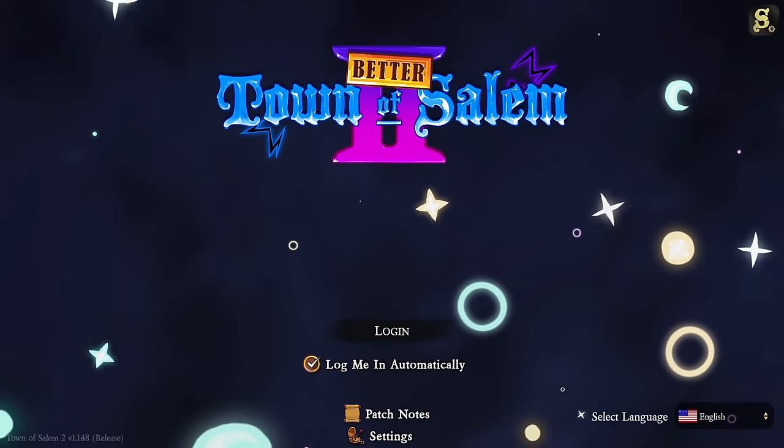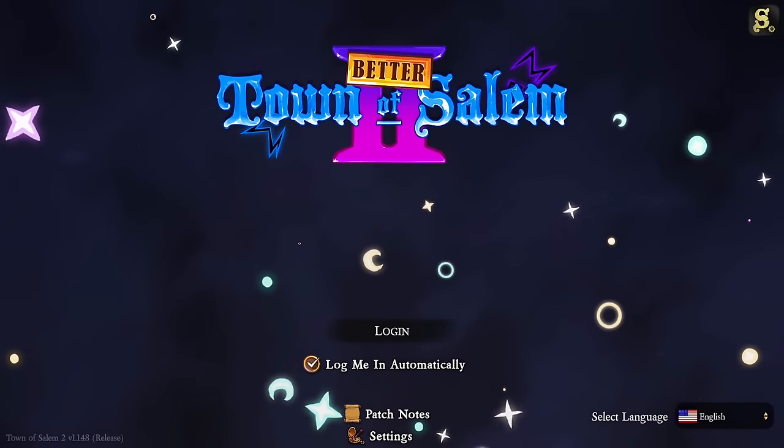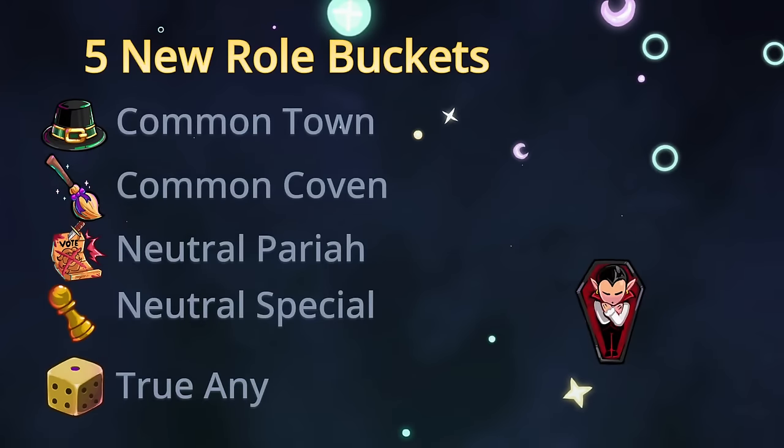In this video I will be explaining all the changes that have happened in Better TOS2 compared to the vanilla game in detail: all the balance changes, all the reworks, all the new modifiers, all the new roll buckets. So let's get started. Our first change is new roll buckets — we have five new roll buckets.